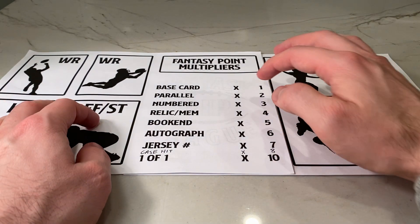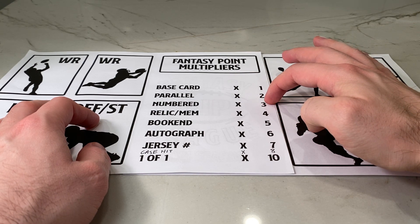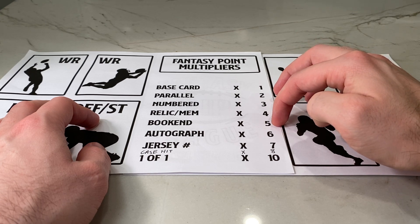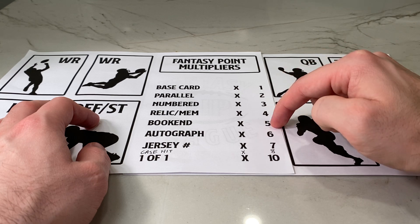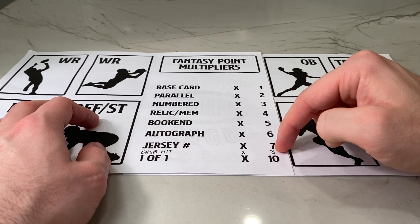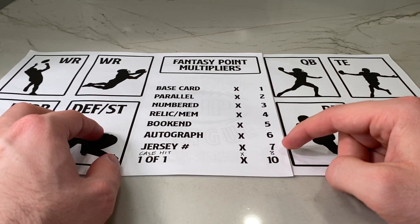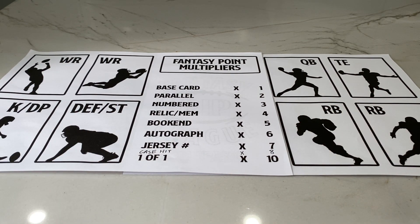You can see the multipliers here. Base cards are 1, parallels are 2, numbered cards are 3, patch cards are 4. Bookends — so if it's a serial number like number 1 out of 10 or 10 out of 10, that's 5 points. Autograph is 6, jersey number is 7, one-of-one is 10, and a case hit is 8. I actually recorded this video last night with a completely different lineup because I didn't know they had added the case hit modifier, which is actually going to help me greatly — so I'm sorry, Ed.